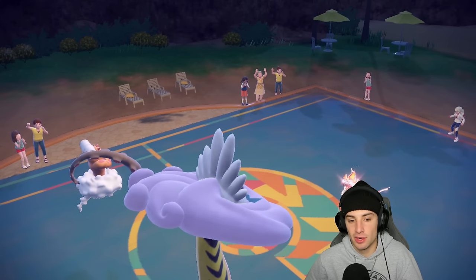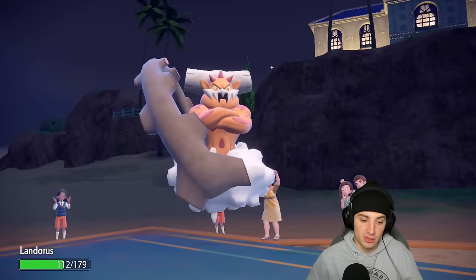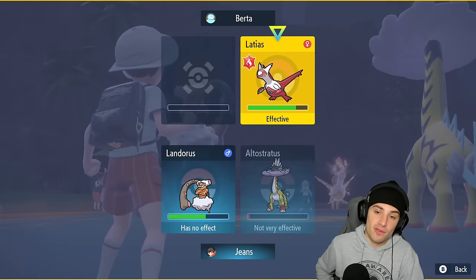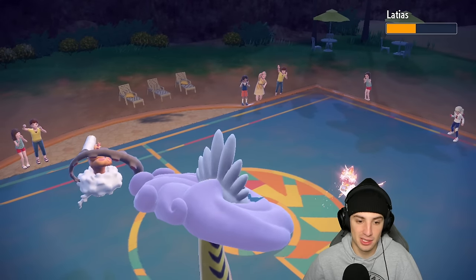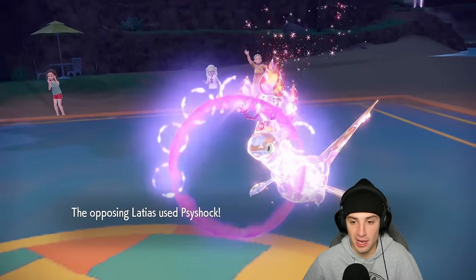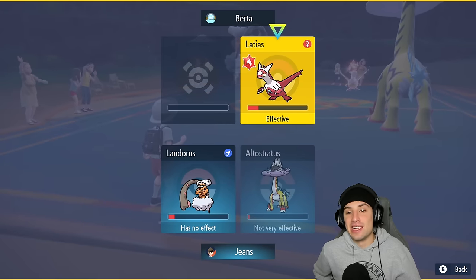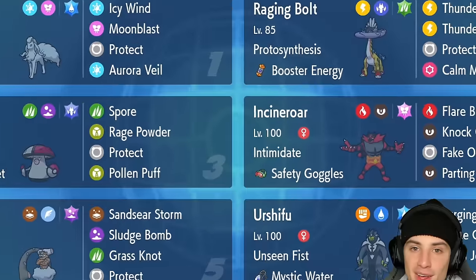I know it has Levitate so I'm not going in with the Ground move. Latias is going to go for a Psyshock and leave my boy Raging Bolt on the field still. Aurora Veil is now gone. I'll throw a Sludge Bomb into the Latias slot and again go for Thunderclap — just in case Latias outspeeds. Thunderclap is still doing a ridiculous amount of damage. Sludge Bomb should be able to finish this one off — their special defense boost really helping them out. They go for another Psyshock into the Landorus slot, I'm soaking all day. Spam Sludge Bomb again and Thunderclap — and there you go ladies and gentlemen, the 3-0 perfect record!